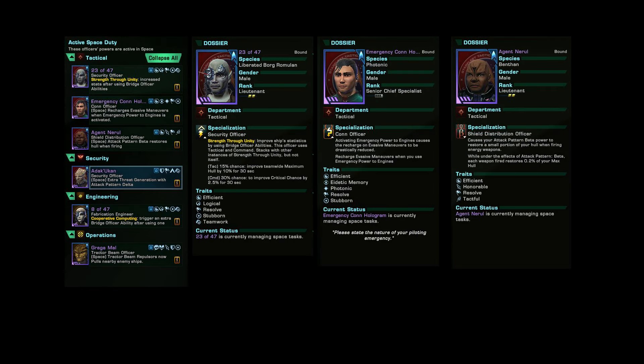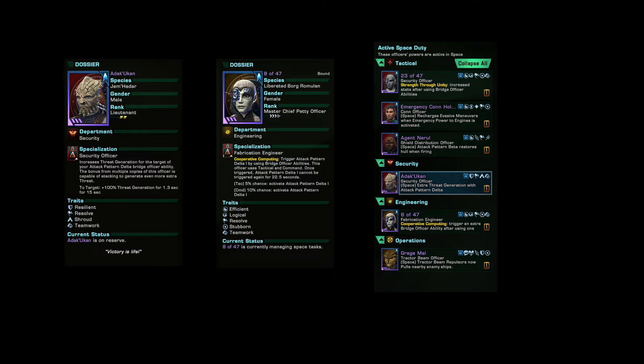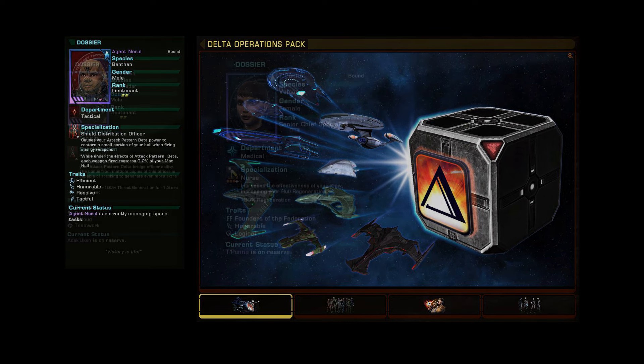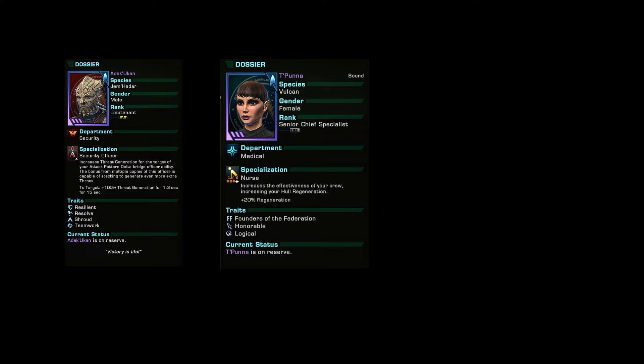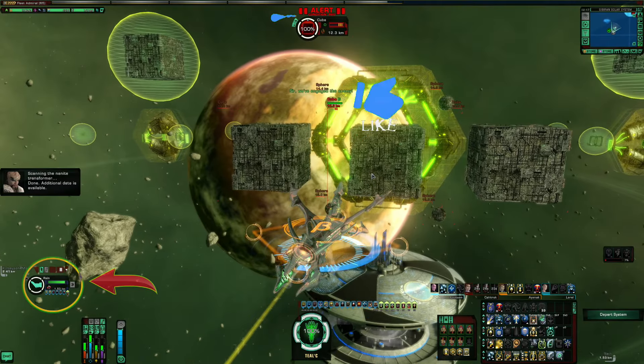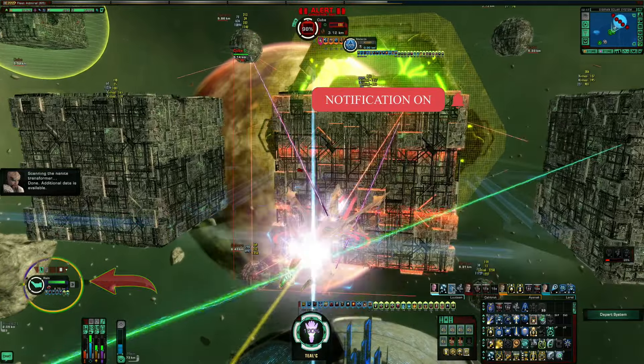The way this is done is mainly through duty officers, which you see on your screen right here, and how they complement each other. There are tricks in the duty officer system — like this one where the Borg duty officer actually grants me Attack Pattern Delta One, so even though it's not on my bar I get the boost to threat gen. This guy heals my ship every time I use Attack Pattern Beta, but he only comes with the expansion pack. If you don't have him, you can replace him with more threat or extra hull healing. And this guy's sitting in your Phoenix Prize Pack whether you're tanking or DPSing.